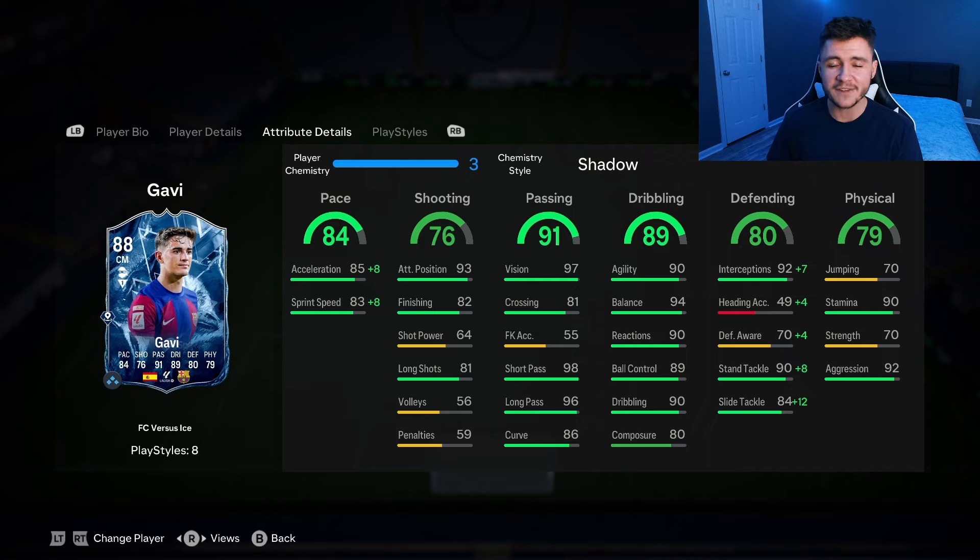That's why I give the Ice Gavi an 8.7 out of 10 — I gave the Fire an 8.6, but honestly it comes down to personal preference between five-star skill moves or five-star weak foot. Both are really similar and solid in-game. If you need a center mid and run a La Liga team, this Gavi card could be a pretty solid option.